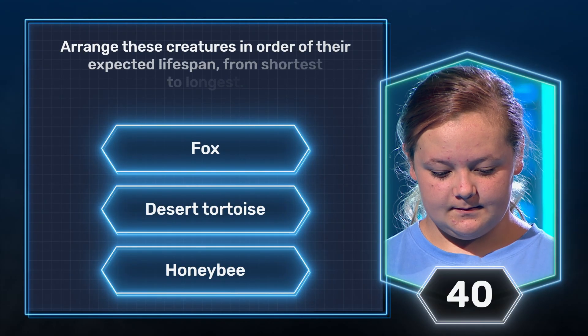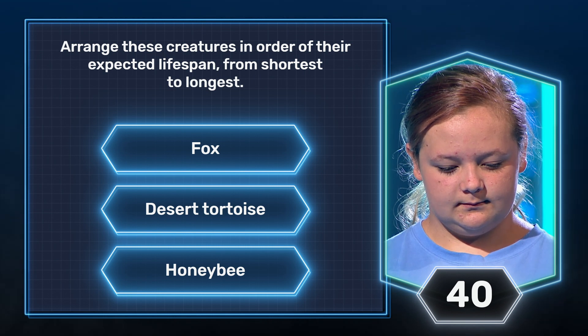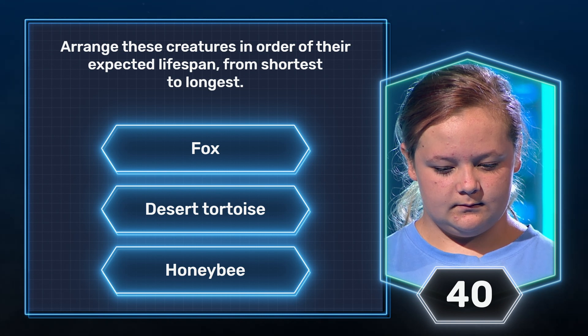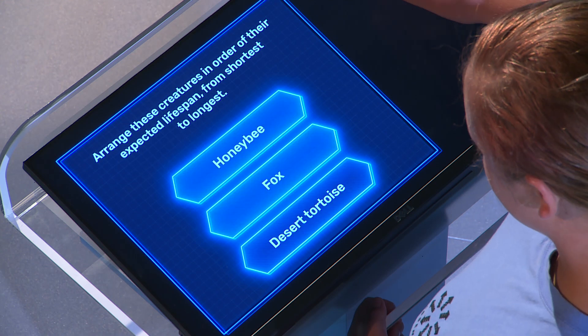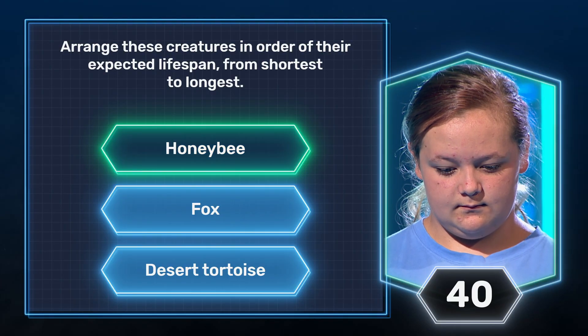Fox, desert tortoise, honeybee. Arrange these creatures in order of their expected lifespan from shortest to longest. Awesome stuff, Dacia.